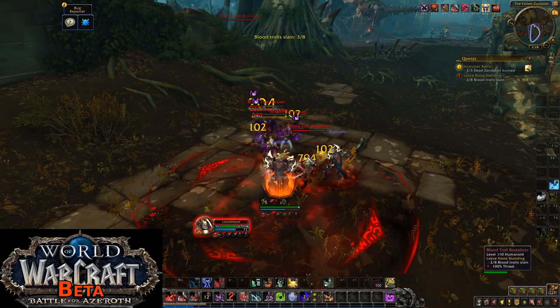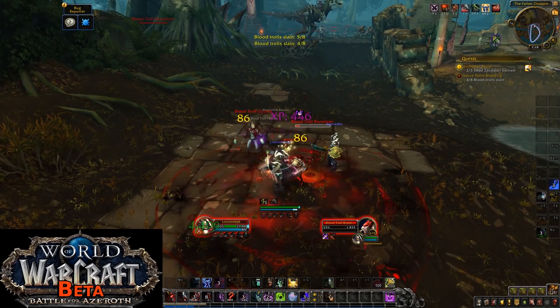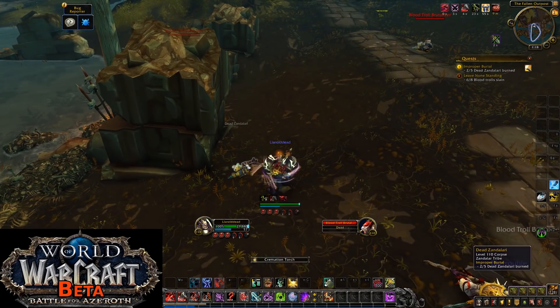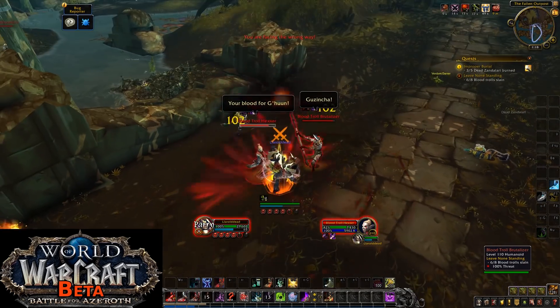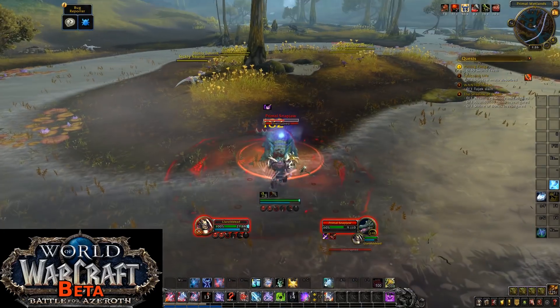Before looking at what's been taken away and what's being added, I just want to compare how the class plays on the BFA beta compared to Legion. Blood is extremely similar to live servers. You use Marrowrend to maintain Bone Shield, you spend Runic Power with Deathstrike to heal incoming damage, and you use Blood Boil, Heartstrike, and Death and Decay whenever you're able — pretty much just like live.